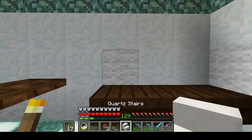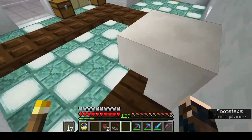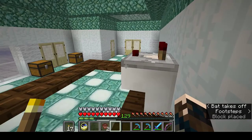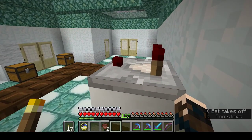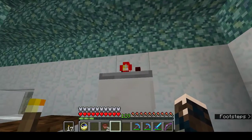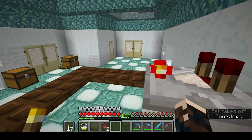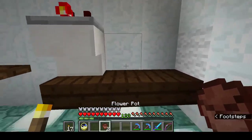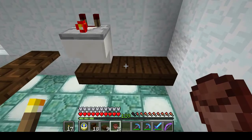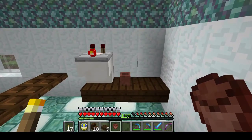These are to make a coffee machine. Place an upside down quartz stair. You want a comparator facing away from the wall, then click on it once to turn it into subtract mode so that the little light at the front is constantly lit. Once your coffee machine is made, put down your coffee cups — I'm using flower pots.